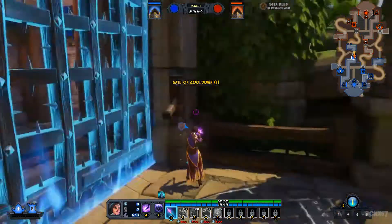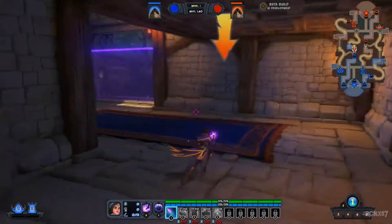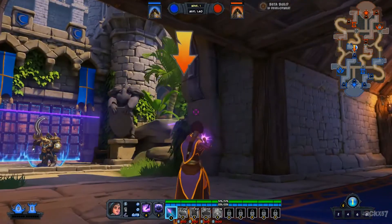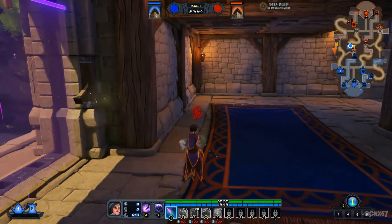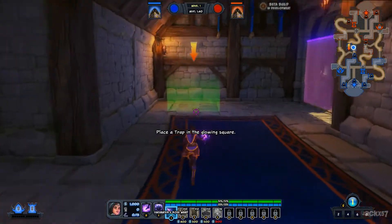Or were you born in an orc den? Looks like the other team broke down this gate already. That's what happens when no one is playing defense. We need to defend this lane, so let's place traps. Traps cost coin to place. Sorceress, can you do your magic thing again? My pleasure. Go ahead and place a trap in the glowing spot.